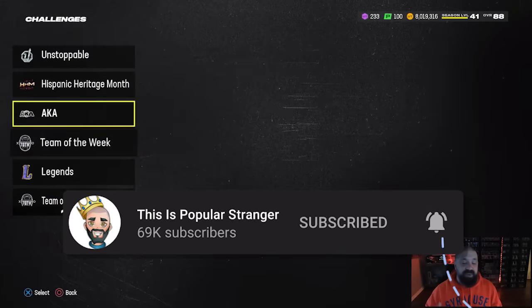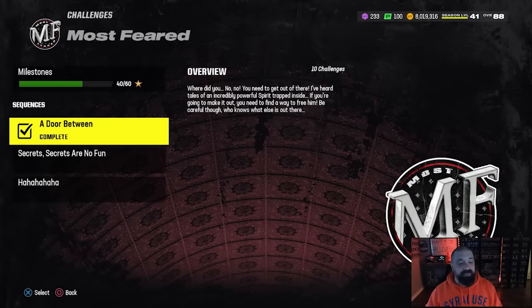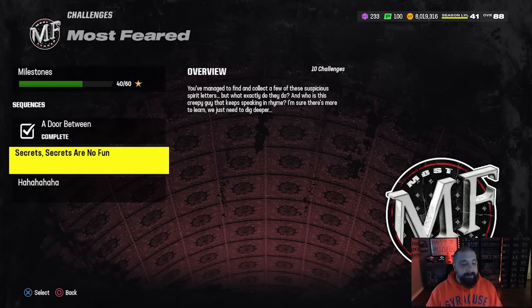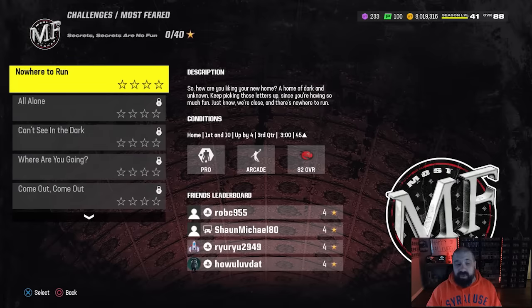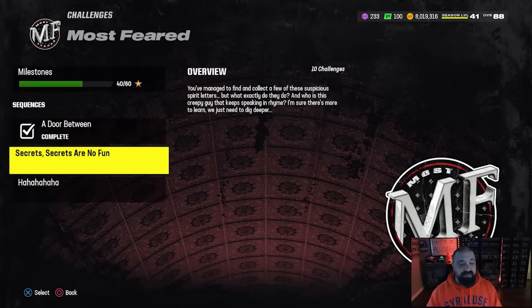No new solo challenges, but you can get your 89 overall Spirit player for free. You actually could have done this past Thursday, but it's been revealed who that player is. If you have no idea what I'm talking about or don't know how to earn this free 89 overall player, you want to play through the Most Feared solos. Basically you play through all the solos, beat them all, and you're going to earn these Spirit letters that you can take and redeem in a set. The set gives you an upgrade token.